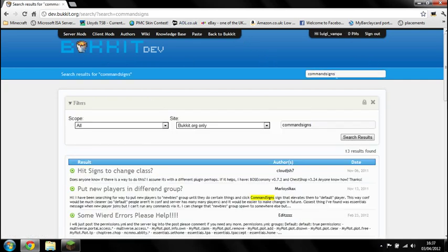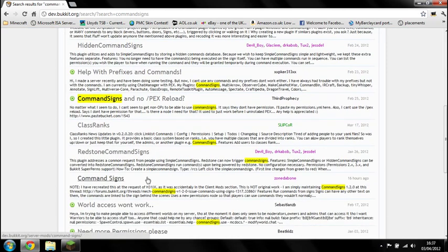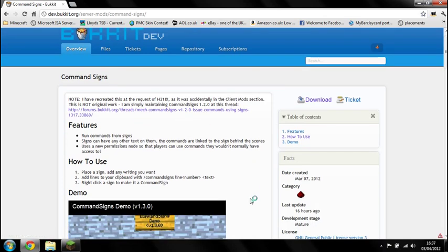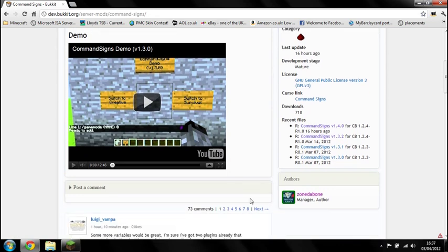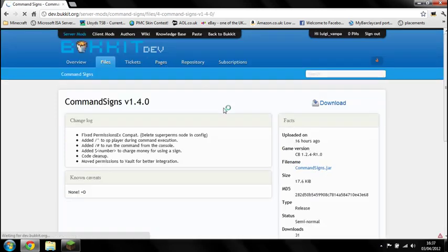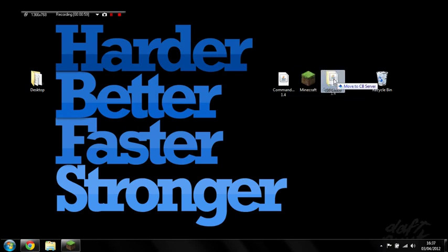Go to devbucket.org, type Command Signs in the search bar and then put it out to search listings. Zonda Bone is the author of this one. In the links on the right, Command Signs version 1.4 - download the Command Signs jar and chuck it in the plugins folder on your server.